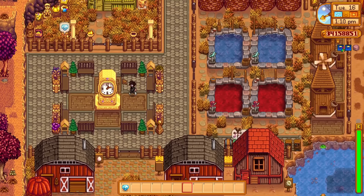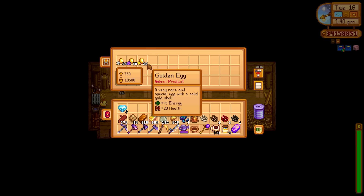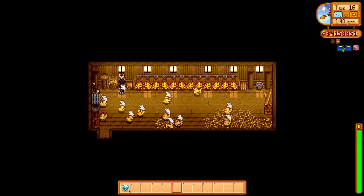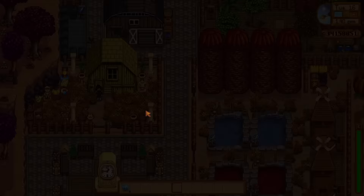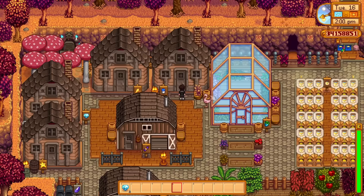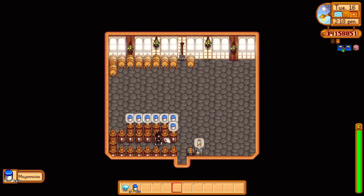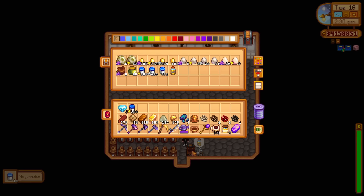Mayonnaise from the ostriches and dinosaurs is a big production. But one of the best ways to make a lot of mayonnaise is from golden chickens - you get a golden egg once you reach 100% perfection, and those are very valuable. I want to turn them into mayonnaise. I've dedicated a new shed purely for mayonnaise production - I used to have the machines in the coops but I need to go bigger scale.